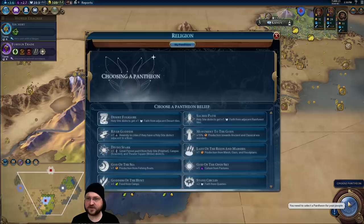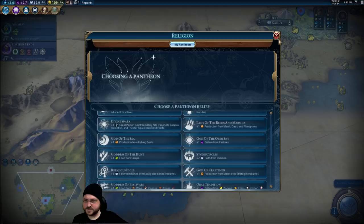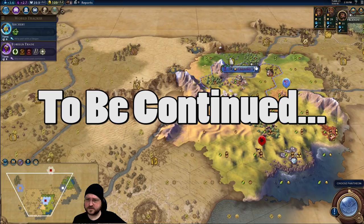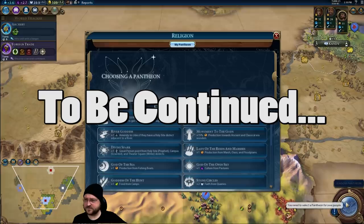If we want to build a crazy holy site we could, because we do have desert. We do have two oases within range of the city but they're very far away. No marshes, no floodplains here. I don't think that's the way to go. We could do lots of gold and lots of culture — I don't know. I think that's the way to go, or maybe this other one.